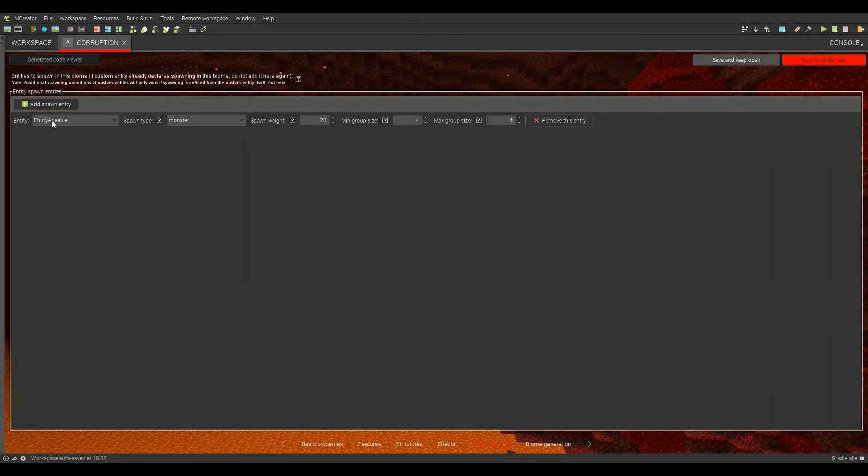Entity spawning — we'll add a spawn entry. Maybe a blaze. Blaze — there we go. Spawning type of creature, spawn weight kind of low. Minimum group size of one, maximum group size of two. And we'll do ghast — make that also creature. It will be a little higher than that, and I'll do two to one, make it spawn more.